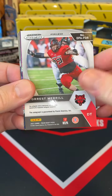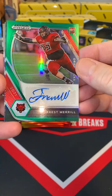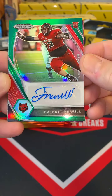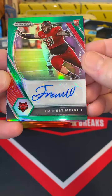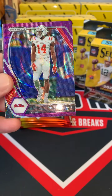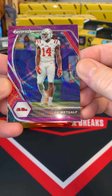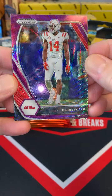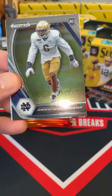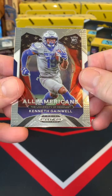Aaron Jones Packers. We have an auto green prism of Forest Merrill — not sure which team he's drafted by, give us one sec guys, we'll have to look him up, we'll make sure that goes to the right team. DK Metcalf purple wave, very nice, Seahawks. Jeremiah Browns and Kenneth Gainwell Eagles.